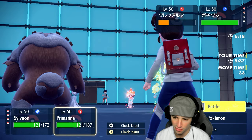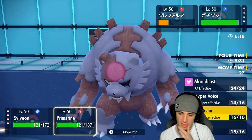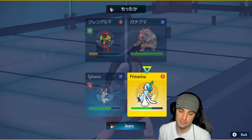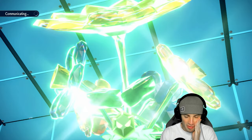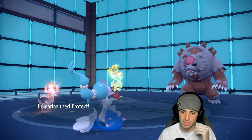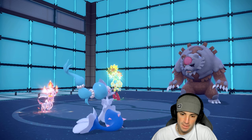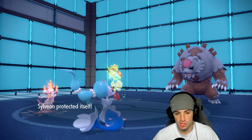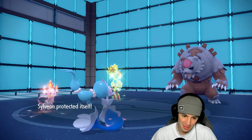I consider an Ice Beam or Protect. I figure they'll go for a Ground move into Sylveon and an Energy Ball into Primarina. Rather than make a risky read and lose, I'm going to double Protect — just waste their turn and see what they want to do. And there's the Earth Power, exactly what I was going to read.